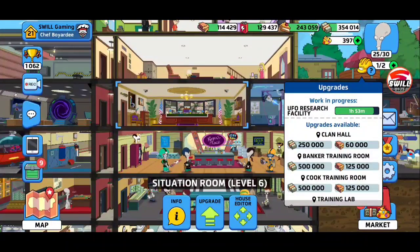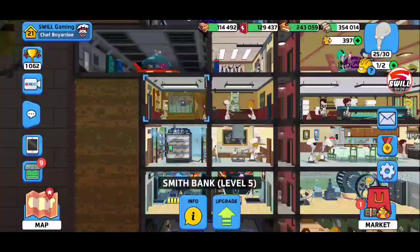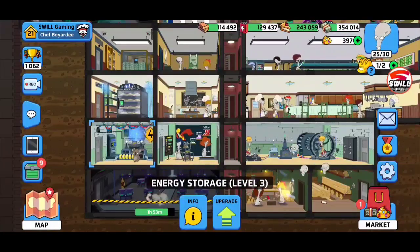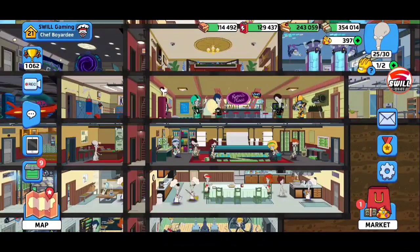Those aren't really gonna make too much of a difference, however you do have to make sure your storages are upgraded. As long as your storages are upgraded — which mine are, I make sure I do those first usually — we're good to go. So looks like we definitely have a thumbs up for getting our situation room 7 upgrade.